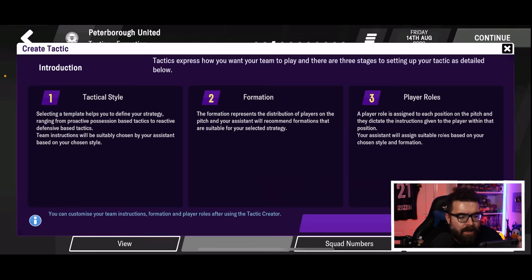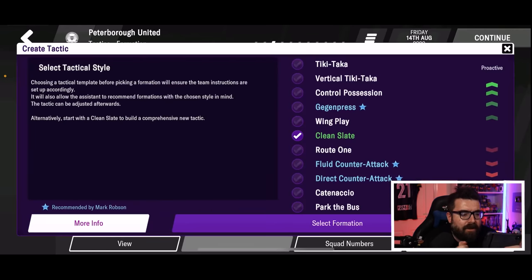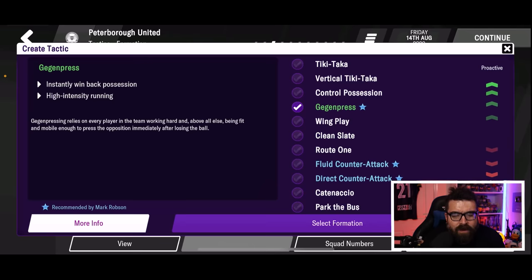If we jump into tactics first, we get an induction that tells us about how the new tactical system works. Now you pick your tactical style, your formation, and your player roles. It's not quite the way it works in the full version, but they've taken some of the ideas out of the full game and brought them into mobile. You can now select a tactical style similar to what we have on the full game — and they look like the same categories. Gegenpressing is always a good way to go and that's actually the style recommended by our assistant manager.